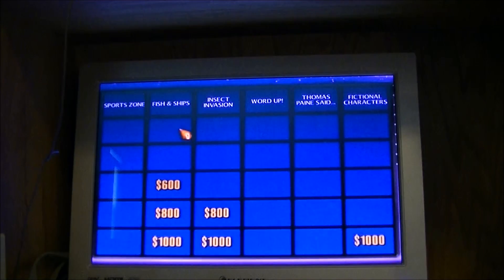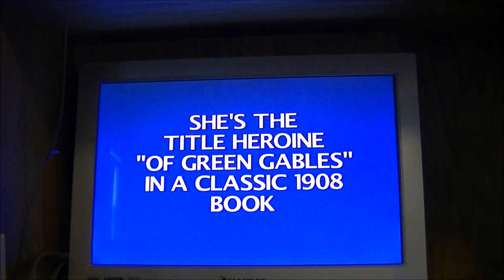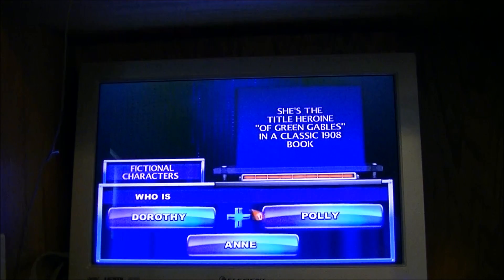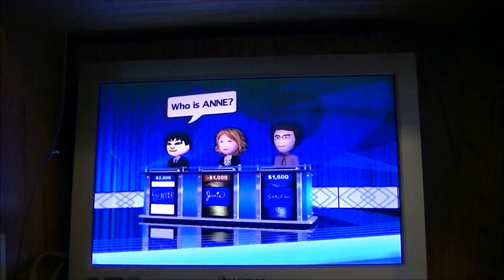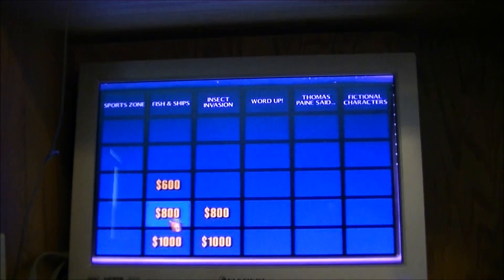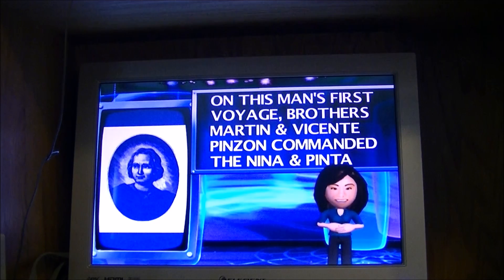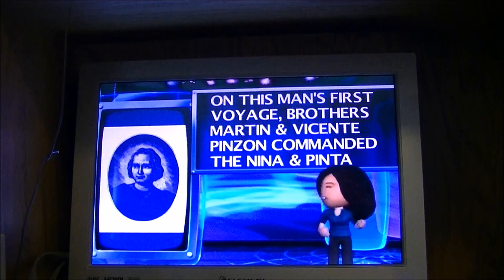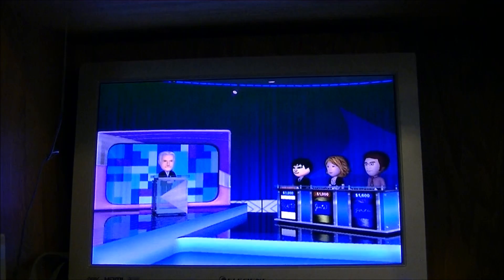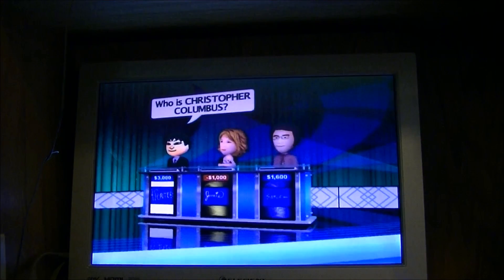Player one, fictional characters for 1,000. 'She's the title heroine of Green Gables in a classic 1908 book.' Who is Anne? That's correct. Fish and Ships for 600 — here's Kelly with the clue. 'On this man's first voyage, brothers Martin and Vicente Pinzon commanded the Nina and Pinta.' Who is Christopher Columbus? Correct.